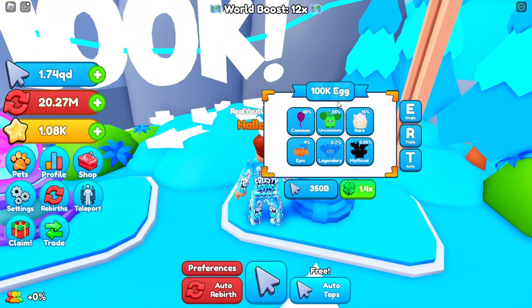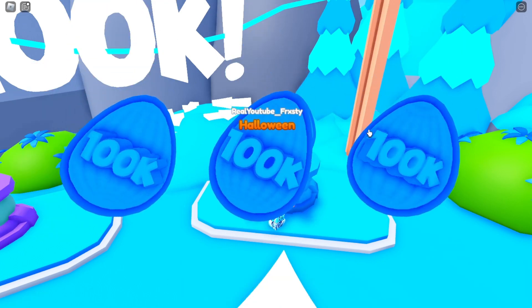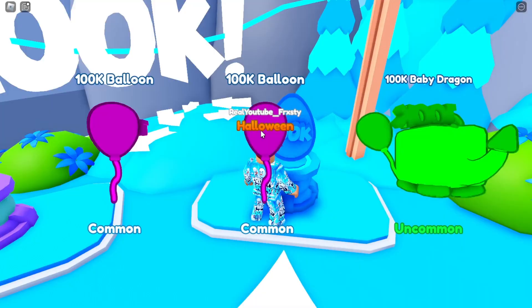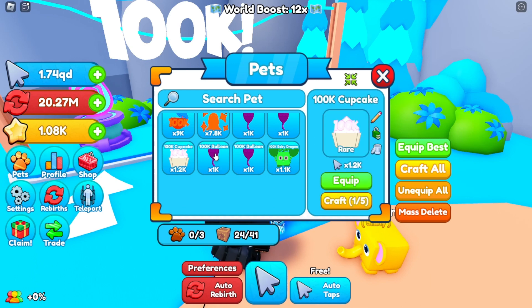There's a Robux pet and a regular 100k pet — the regular one costs 350 clicks and the world boost is 12 times, which is crazy. We have the balloon, I believe a dragon, a cupcake, and a coconut. These pets are decent starting out and will help you further in the game. We got a couple balloons, a rare cupcake, and a baby dragon. The baby dragon does a 1.1k multiplier, the balloon does 1k, and the cupcake does 1.2k multiplier, which isn't bad.